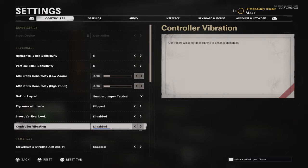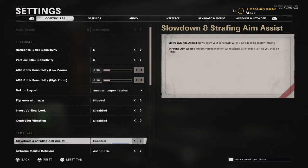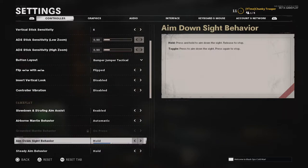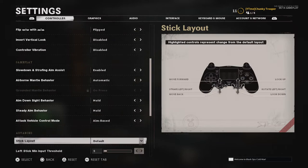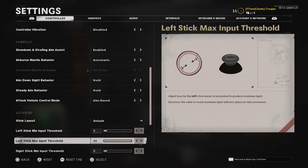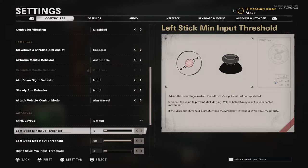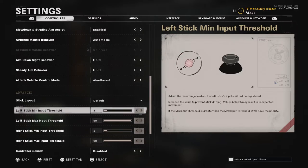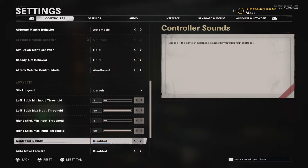You definitely want controller vibration off, because if someone shoots you in the back the vibration could throw your aim off even just a tiny bit - and that tiny bit always matters. Slow down aim I've got enabled, just keep that to normal. I've kept the advanced settings as they are because it feels comfortable, but that's down to personal preference. If you have slight stick drift you can figure it out in that setting.